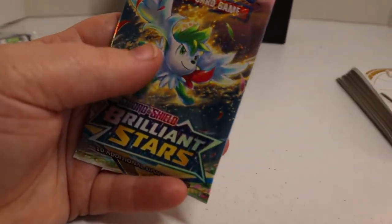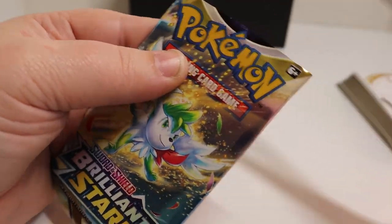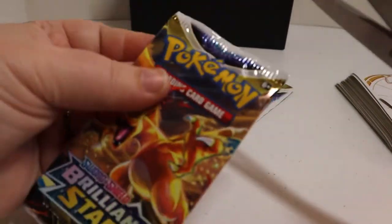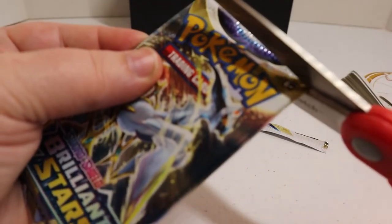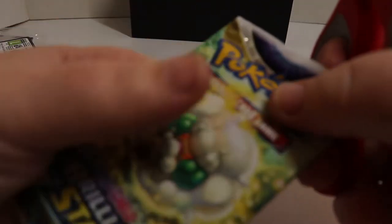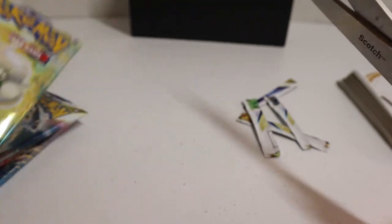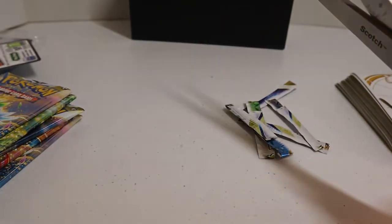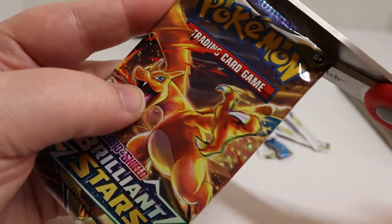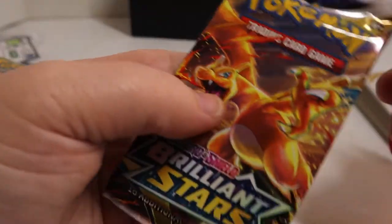We're going to go ahead and start opening up the cards. I'm going to make sure they're all shifted nicely towards the bottom and gently cut off the tops of the packs. I've never opened one of these elite trainer boxes before. I have opened a couple of Brilliant Stars packs individually. I really love the Whismur art on the front of this pack — it's so cute. Some of the pack art is just really neat.